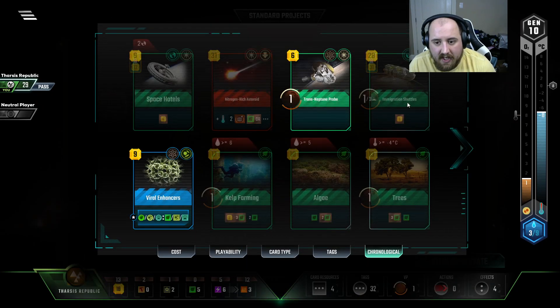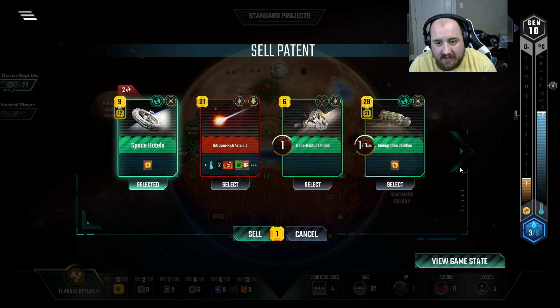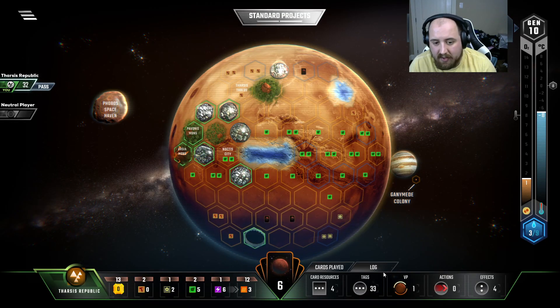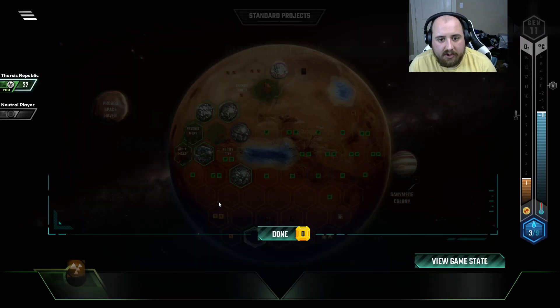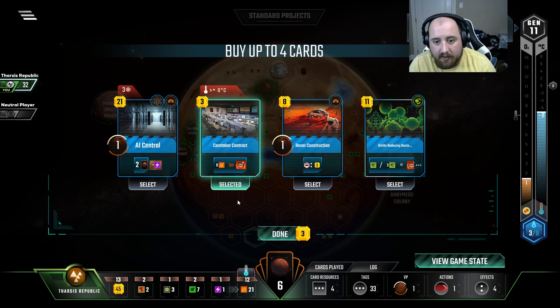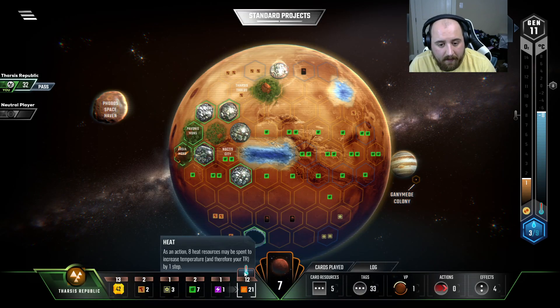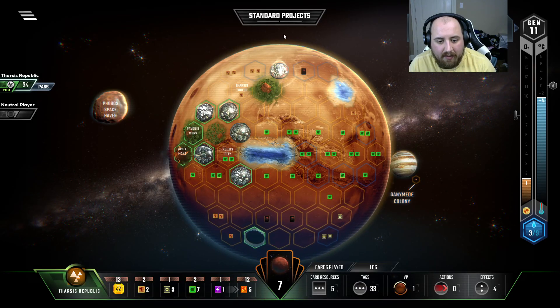Now do I have two cards I'm willing to sell? I don't think we're ever really going to want the immigration shuttles, but everything else I like. Space hotels is too late — even with earth office, it's kind of bad. So that means I'm just going to magnetic shield right now, get us some plant income that we really, really need. Even with standard technology, we're like a little behind now. I can't be looking for those city points anymore. Heat bump, heat bump. We're so close to a couple of things — if I could just get those oceans down.